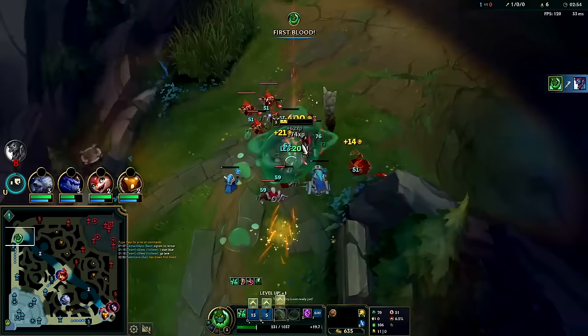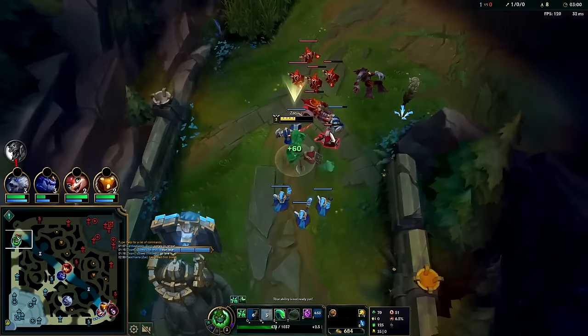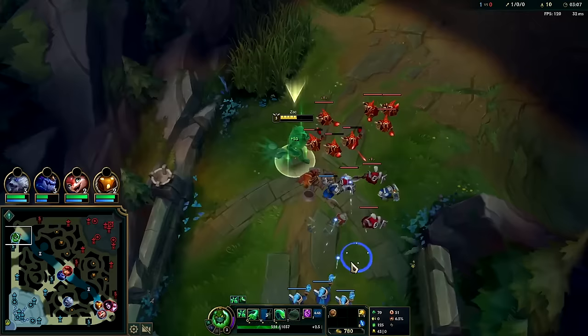We made plenty of mistakes there — over-trading against Trundle. But he makes that one mistake on turret and he's dead. The biggest thing is don't lose too much health before level three. Even if you have to give up minion last hits, do that. You'll lose a bunch of health and then you won't be able to farm anyway, and then you won't even be able to trade effectively.